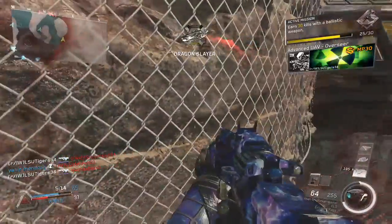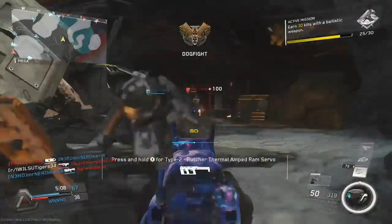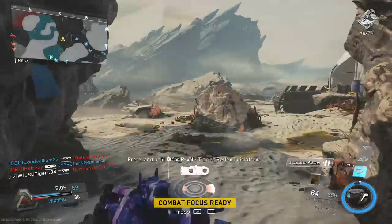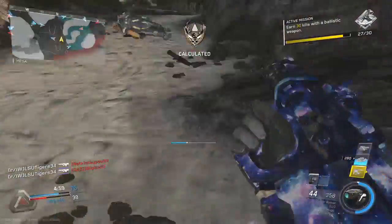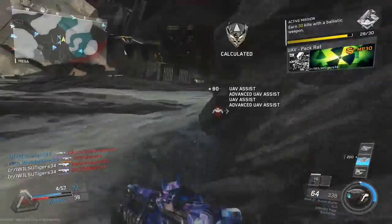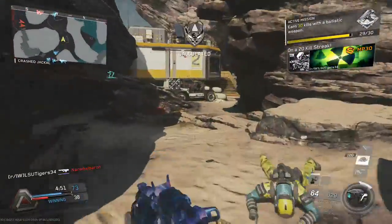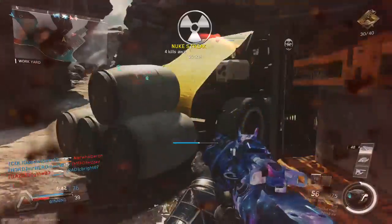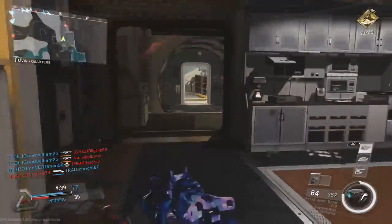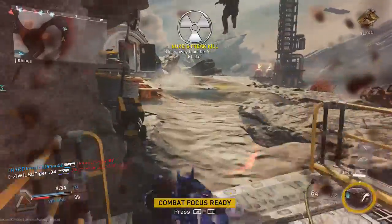Advanced UAV up and running. Friendly shock sentry performing over launch. UAV ready. Enemy movement is hot. Triangulating position. Counter UAV is ready for launch. Advanced UAV is ready for launch. Advanced UAV active. Hot missiles marked. I'm moving!